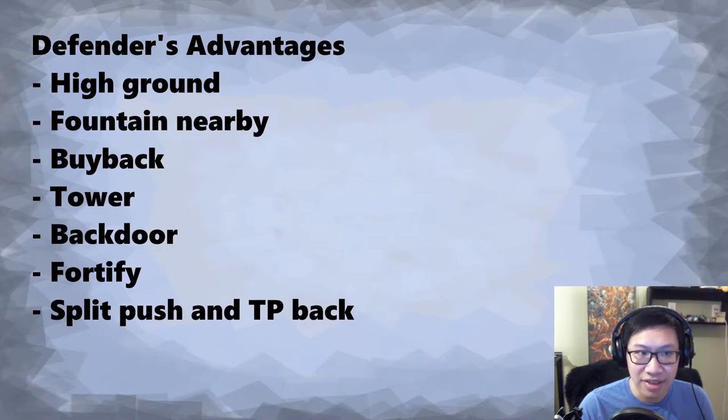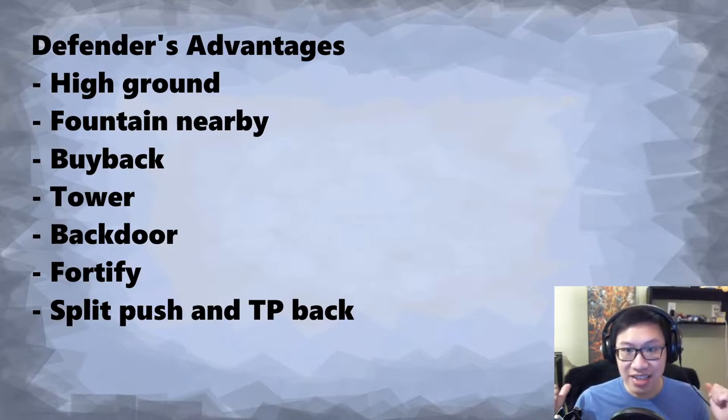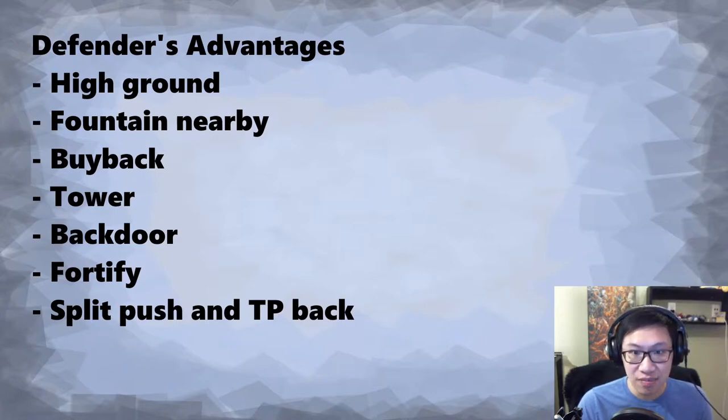Then there's the fountain nearby, meaning you can throw out all your spells, use up all your mana, take a bit of harass, then take a ten-second run back to the fountain, heal up, and you're good. Since a creep wave spawns every 30 seconds, if you wipe out the wave as soon as it arrives you have 30 seconds to run back, heal, and return at full health. The attacking team has a much longer regeneration time. You can also buy items very quickly since the shop is right there via courier.